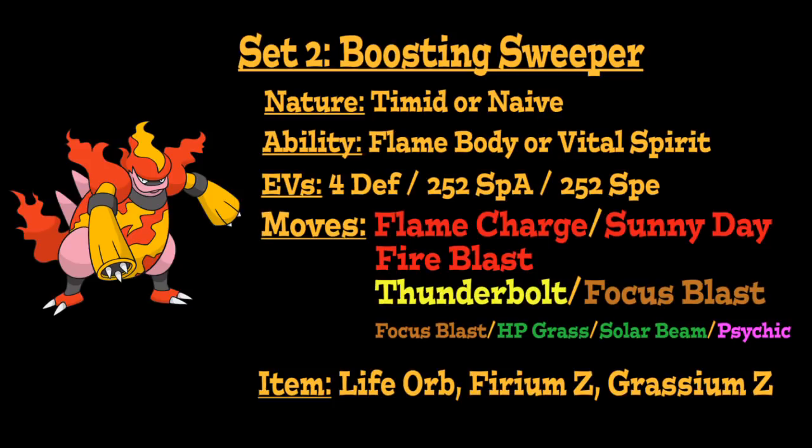If you want to boost your Speed another way, Flame Charge is definitely the best option, as it lets you damage your opponent while simultaneously boosting your Speed stat. It is recommended to run Naive Nature if you use this move since it is a physical attack. Fire Blast is our main STAB Fire-type move, then running either Thunderbolt or Focus Blast in your second attacking slot for additional type coverage, and either Focus Blast, Hidden Power Grass, Solar Beam, or Psychic for your last slot to round out coverage. Running Sunny Day with Fire Blast, Solar Beam, Firium Z, and either Thunderbolt, Focus Blast, or Psychic can be a great combination for massive damage while the sun is up.